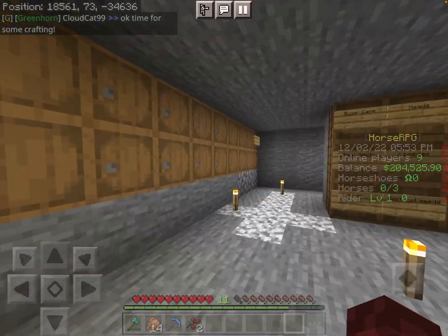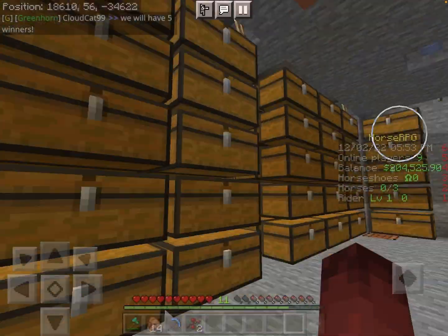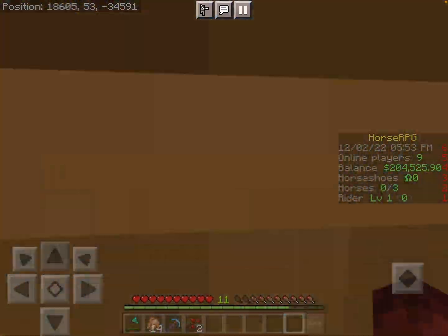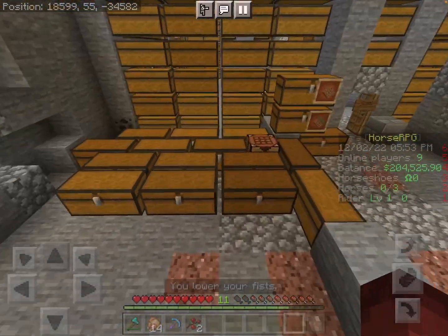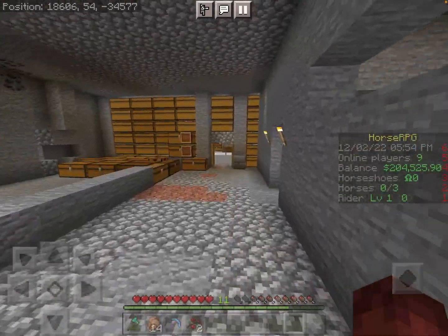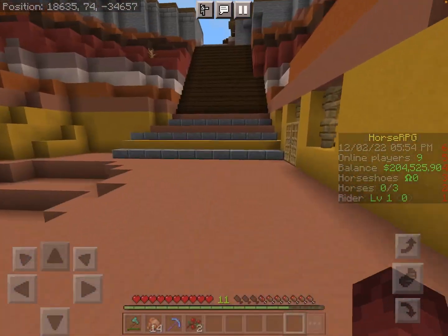Now we're going to head downstairs. This used to be my main storage room but it got too small so I moved. This is just a bunch of stuff I don't really want to put away yet. Going down further there's more storage - this used to be for more materialistic items and those for tools. This is an area I'm still working on. I just have this one room where I'm hopefully going to start putting everything. There's also an outside empty area down here - I don't really know what to do with it, so comment below ideas of what I can build.